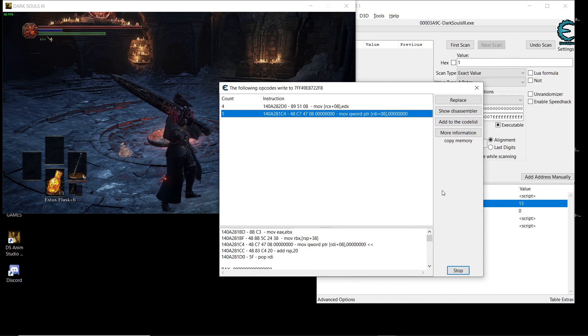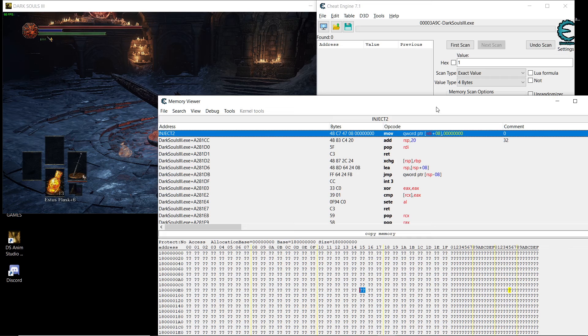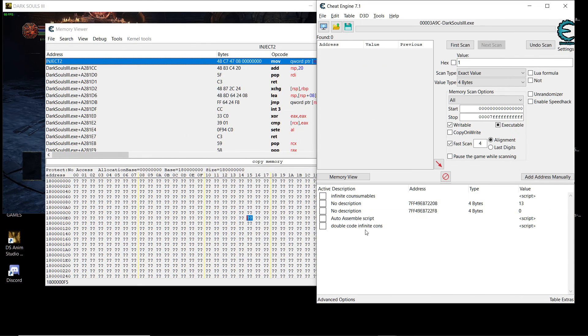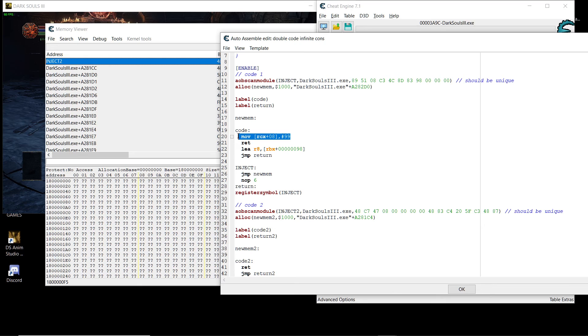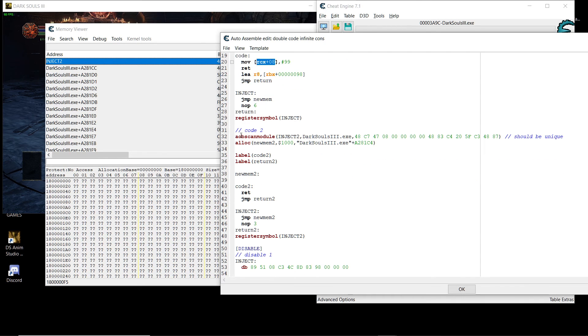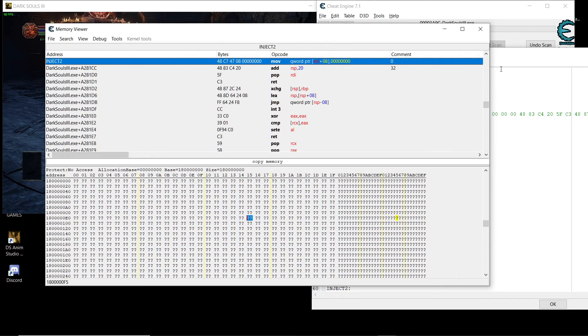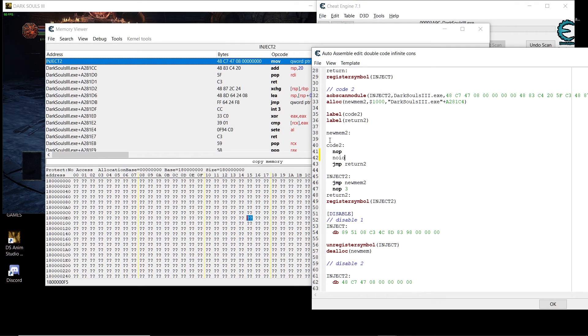So I went to the disassembler and decided to disable that instruction, then inject it using the same AOB injection code as before — moved 99 into our current consumable address as code one, then injected again at the second location as code two, and then NOPed out the instruction.